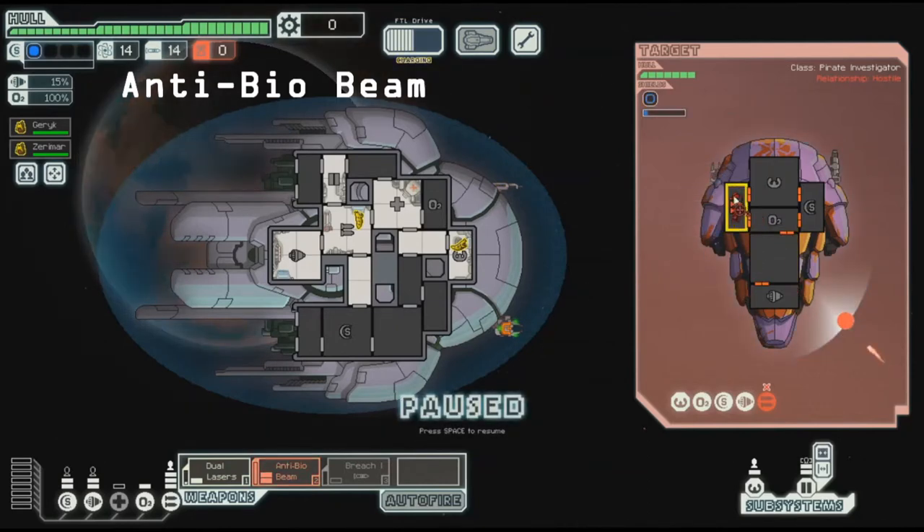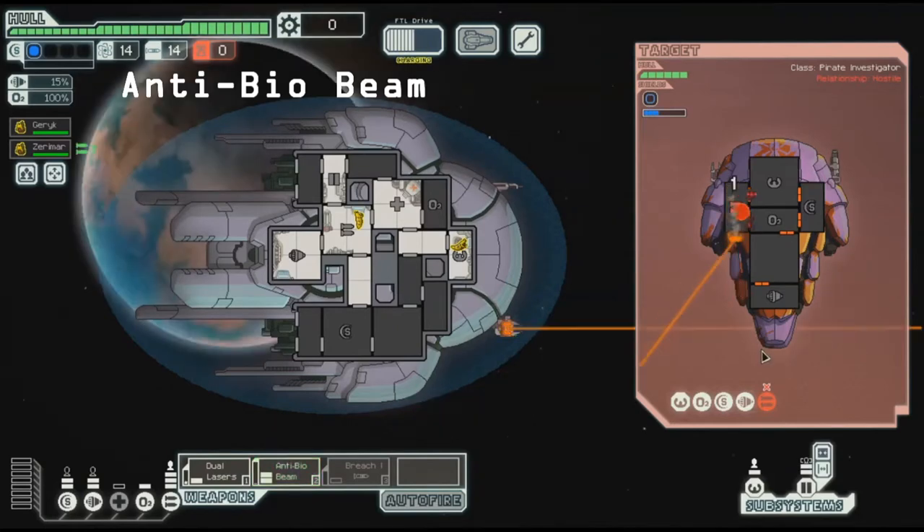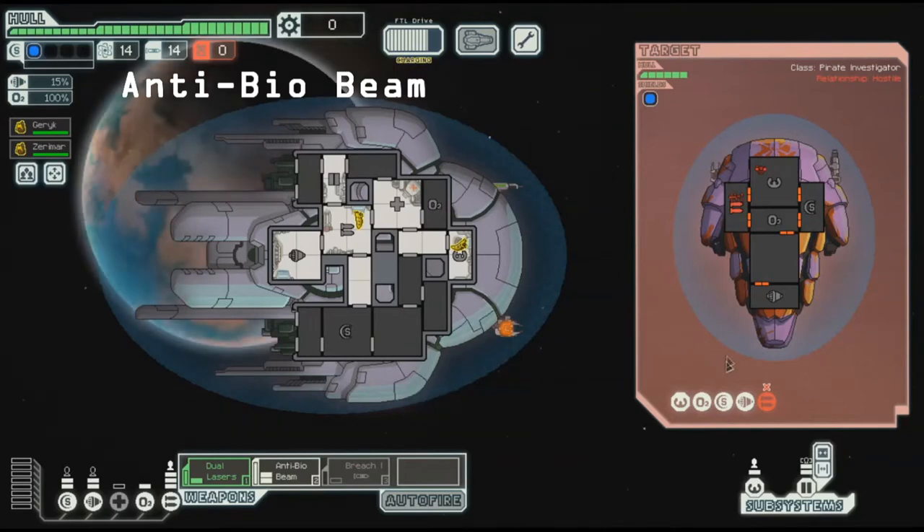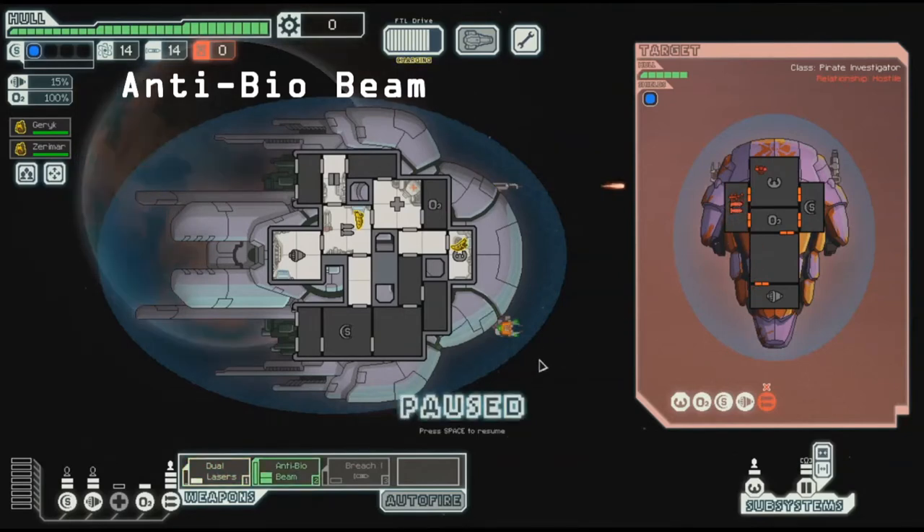Now we know that the breach has been repaired. That caused a fire, which is fine. We only need probably two swipes to be done with this. Oh neat — the fire went out because of the breach that had occurred over there. There's our swipe getting through the tiles.